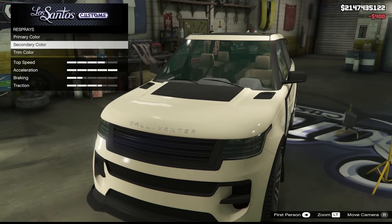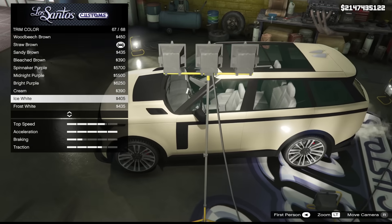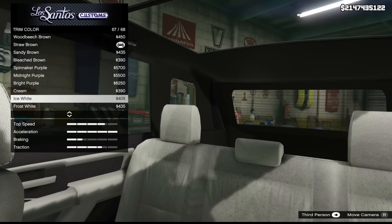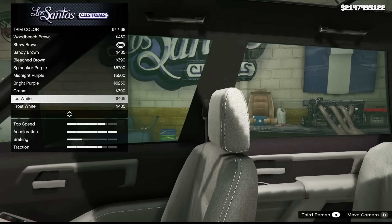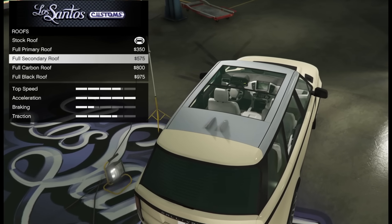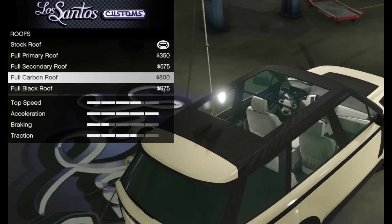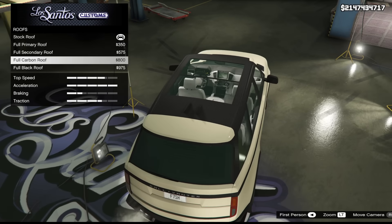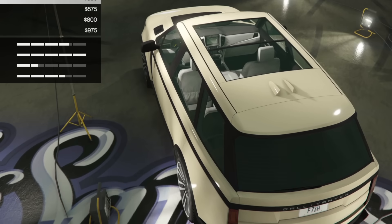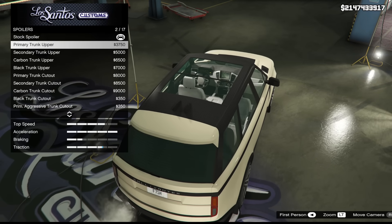For the respray, I've gone with bleached brown — not sure it was a great choice. You can change the color of the trim separately, which is good. I'll go with ice white for that. For the roof, we have full primary, full secondary, and full carbon options. I got excited thinking we'd have rails or something, but it's just different colored roofs.